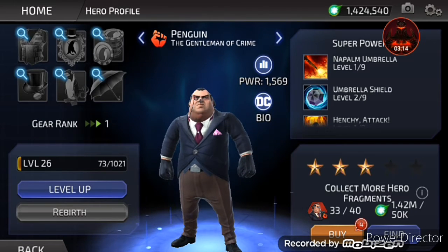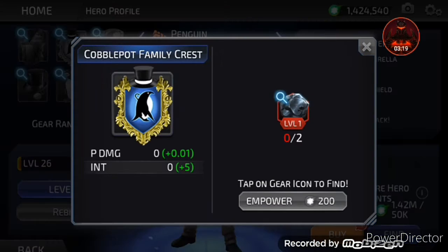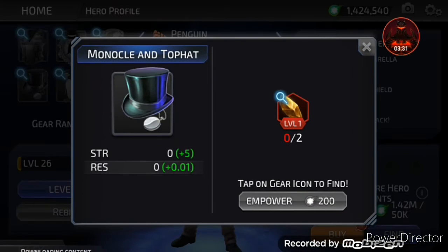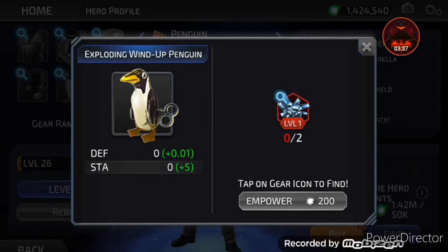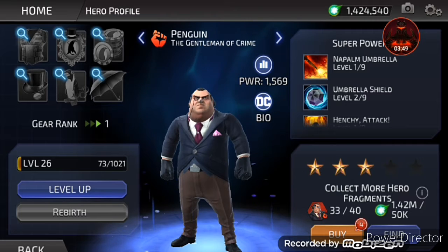His gear includes: Bulletproof Waistcoat, Cobblepot Family Crest, Iceberg Lounge Poker Chips, Monocle and Top Hat, Exploding Wind-Up Penguin — that is one of his gear — and Weaponized Umbrella. That's all his gear.